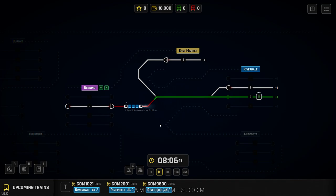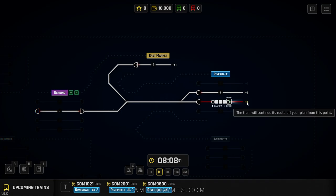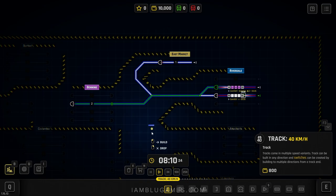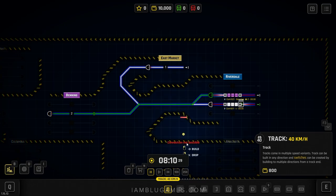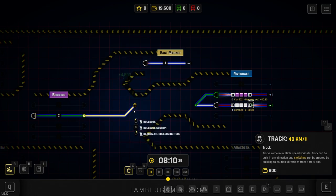We could add more platforms and stations to pick things up. I think it's a good time to add another platform to Benning. Let's get more traffic on the line before spending all our money. I'm going to pause the game — this is one of the interesting parts, you can change up the tracks however you want. I'll use the bulldoze tool to delete a few tracks and rework the layout.